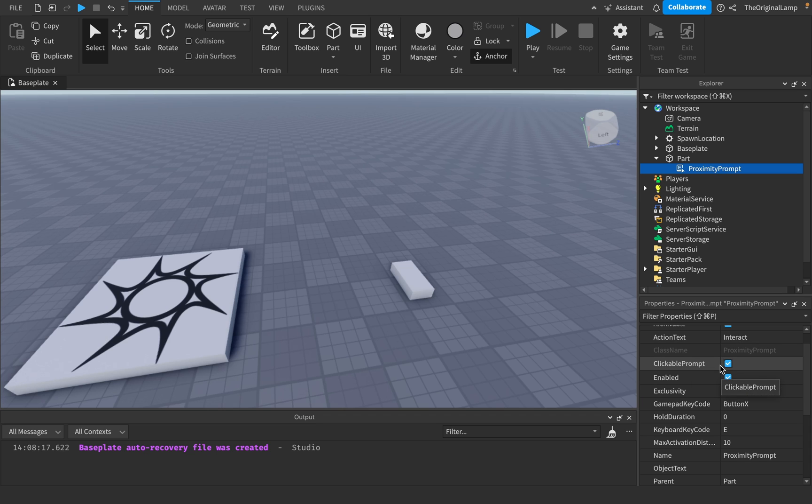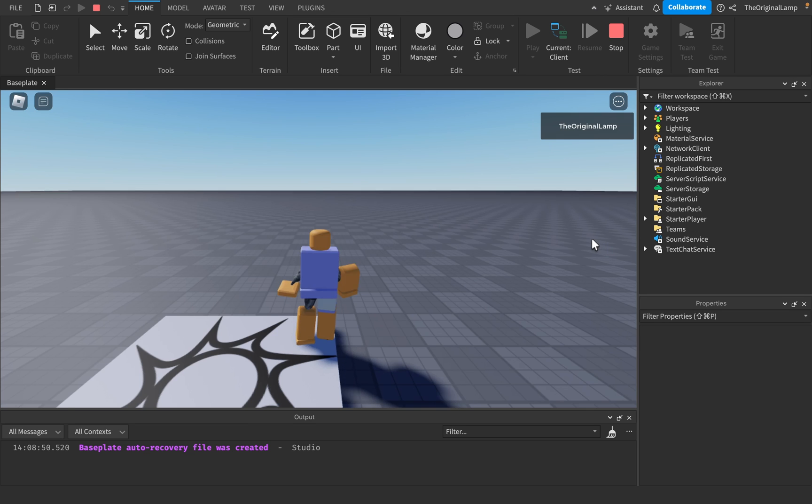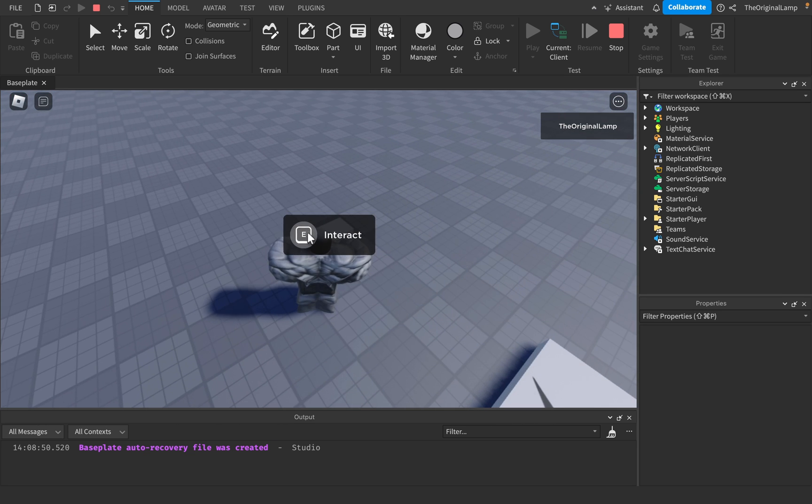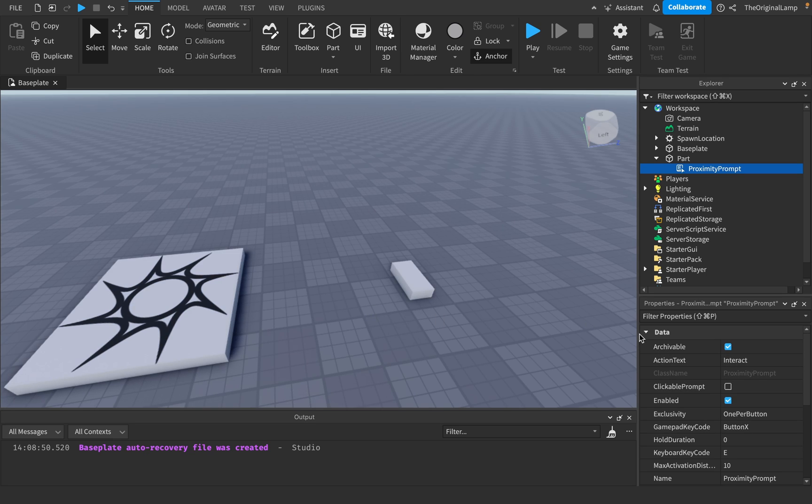Now what can you actually do with this proximity prompt? The clickable property - I believe this lets you actually click it like I just did. If that was set to false, you're only allowed to hit the key. I'm not sure if this affects mobile users because they're tapping, not hitting a key, so setting this to false might ruin the proximity prompt for mobile users.